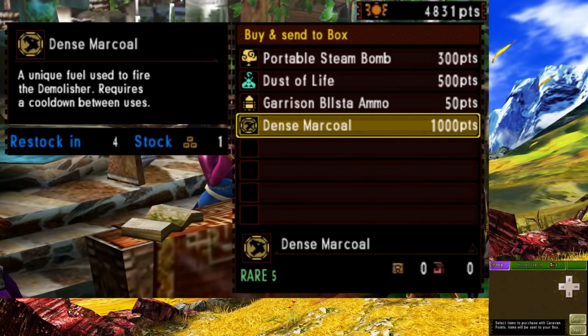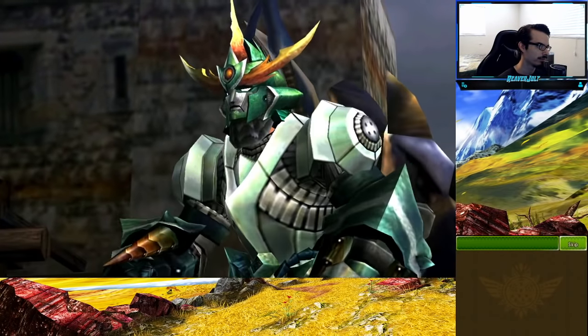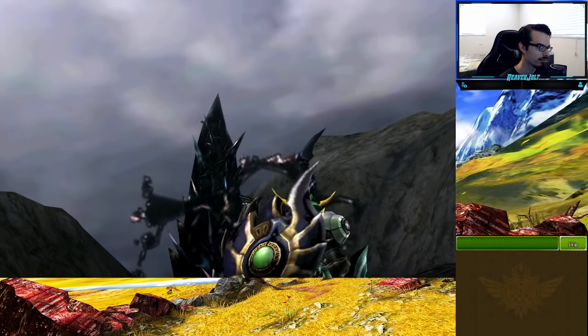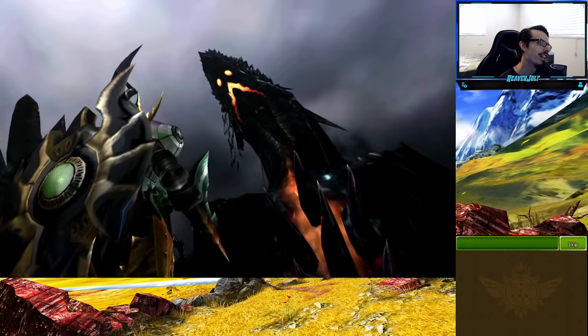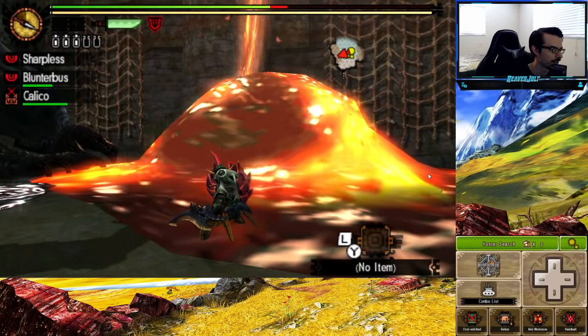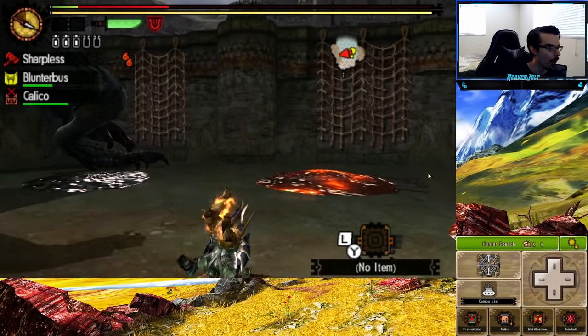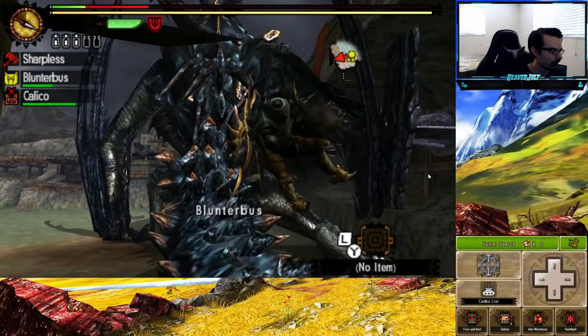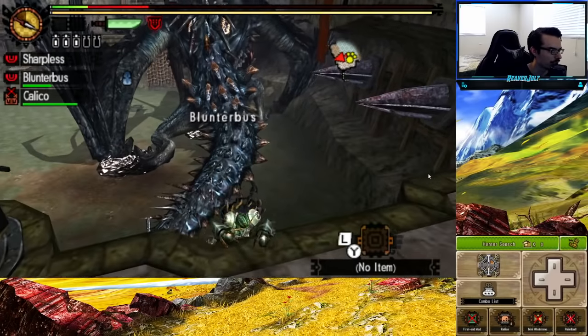This was my first time going against Gogmazios, the one monster that stands between me and finishing this challenge. I wanted to experience it for the first time before actually taking it serious, and I learned quite a lot. Guard Up is useless here as the explosions he does cannot be blocked. After many trial and error attempts, the chat and I decided on the Black Guard. It has three slots and decent enough overall sharpness and damage to get the job done, plus it has 35 plus defense.